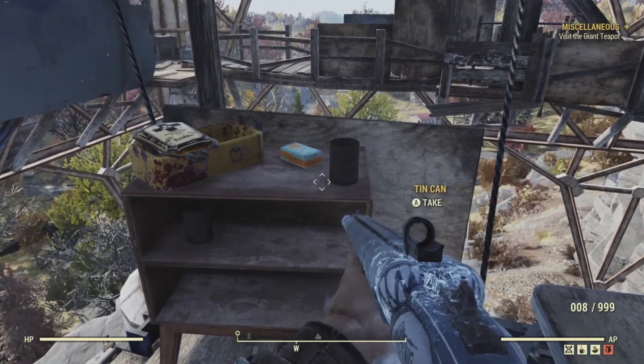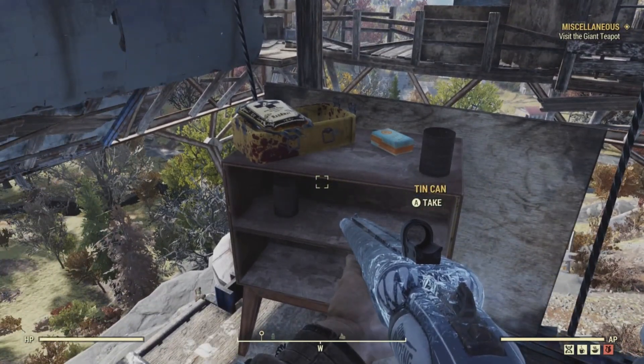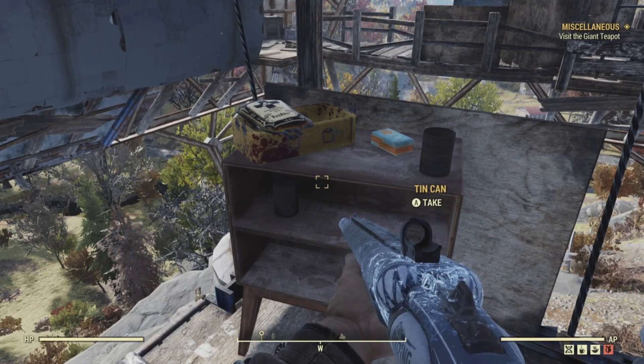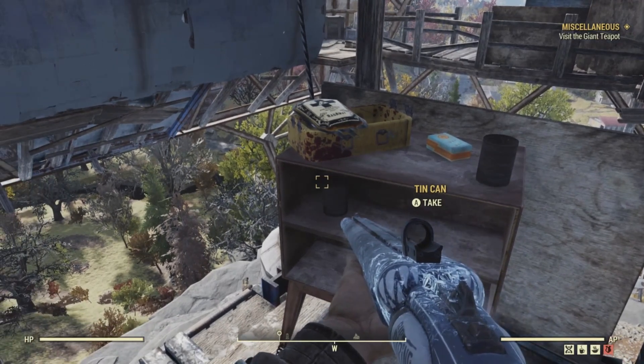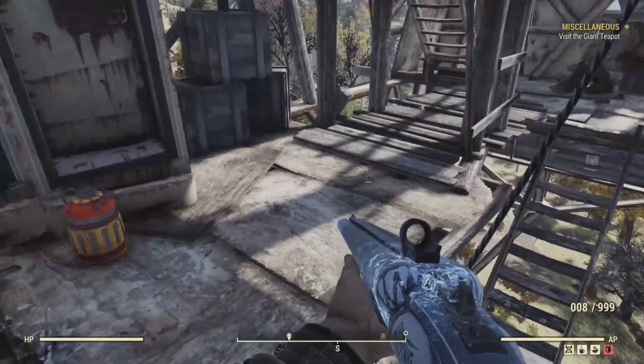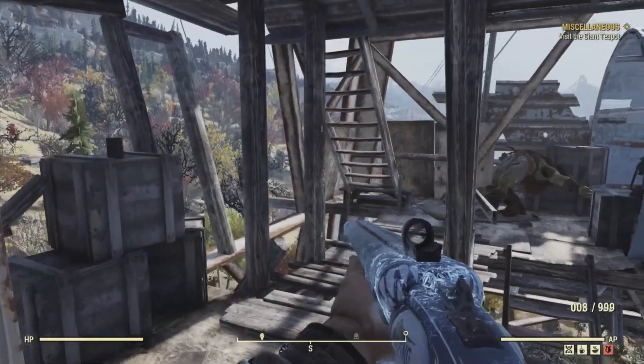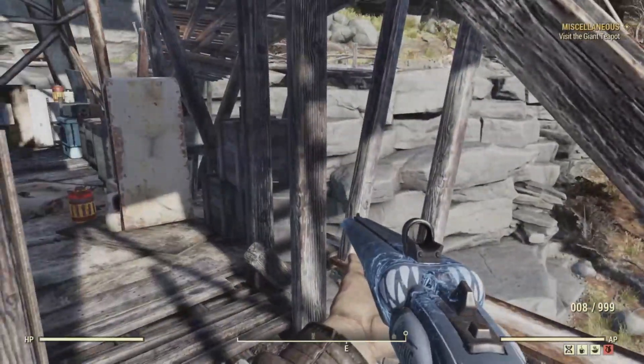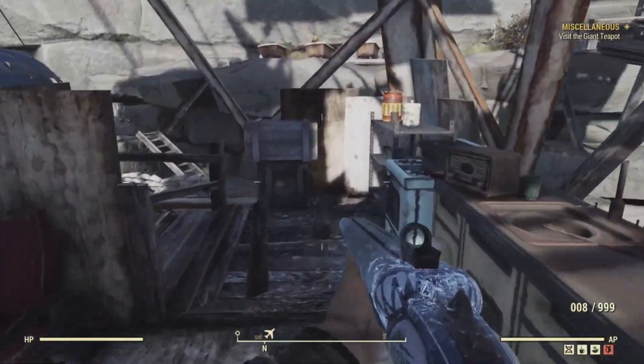That concludes all the areas where you can find bobbleheads or magazines at the Horizons Rest location in Fallout 76 in the forest area of Appalachia. Not bad for today's haul — two magazines! Out of five potential locations, we got two magazines, so not a bad haul today.